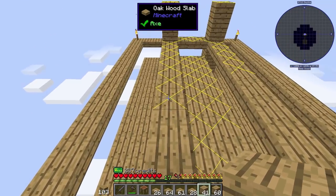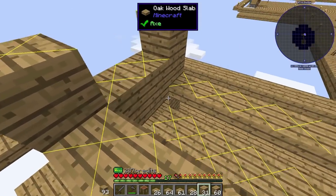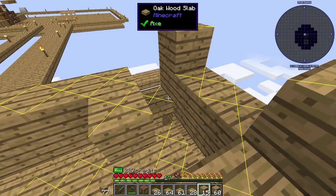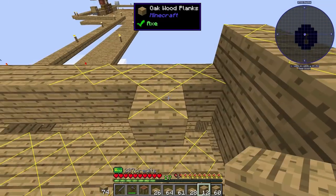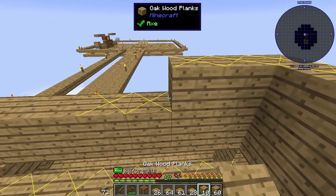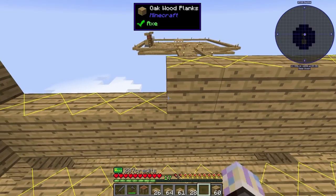We're just going to make this three tall — it should not take very long at all. We're going to slab the roof just so mobs can't spawn up here, which is probably quite beneficial, because Quark is in this pack.